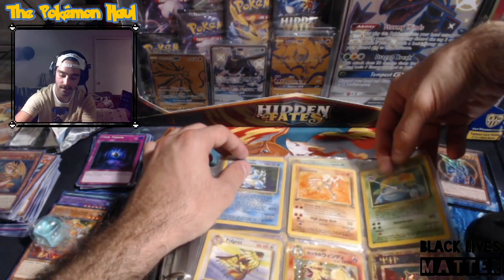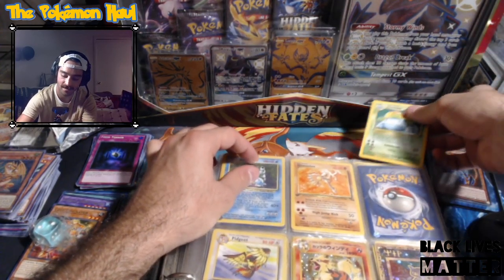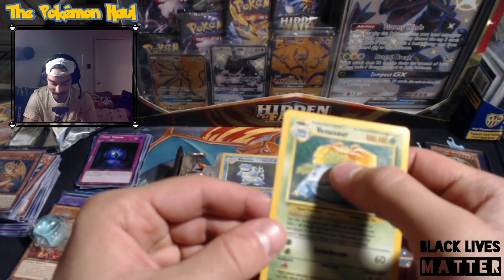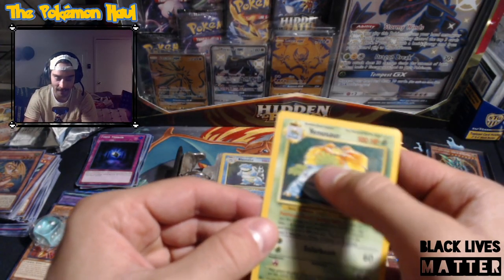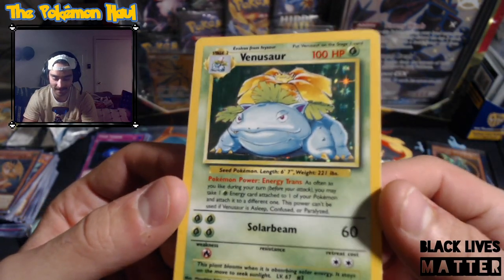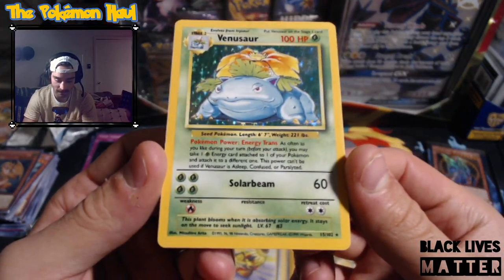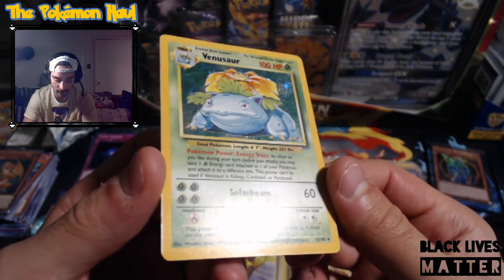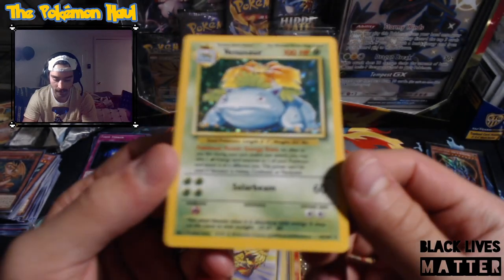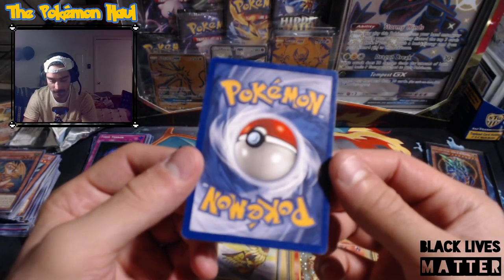Let's check out this Venusaur - that's just the pen imprint over it. Thankfully it doesn't feel like it affected this part of it, like it's not indented or anything. This is actually in really nice quality. Of course there's just the scratches of time on the holo, but the rest of the card looks pretty nice.